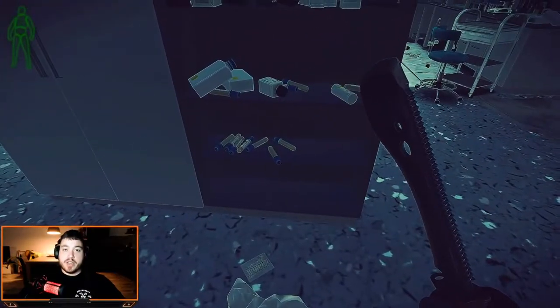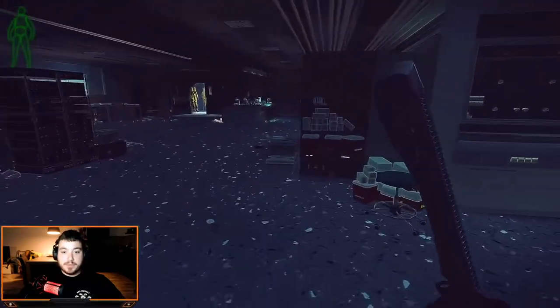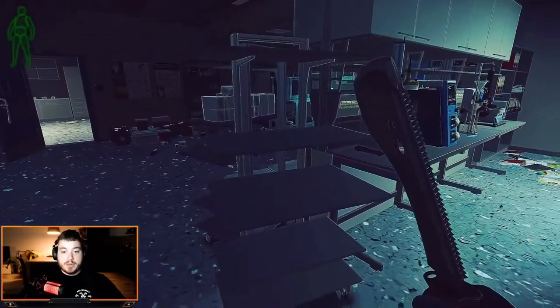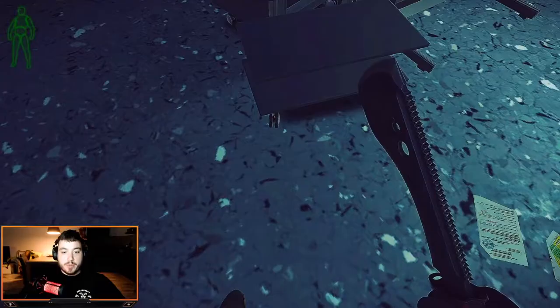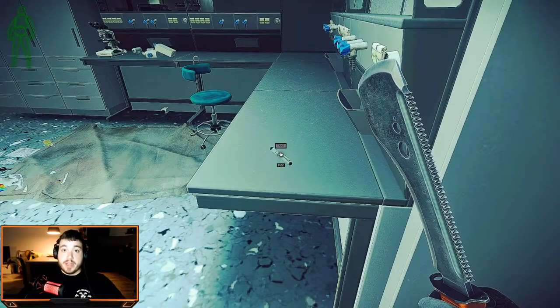Moving down here, we've got the shelves with medical spawns on the first shelf and on the bottom shelf with stims. Going to this side of the room, on this little rack here we've got multiple stim spawns across all levels and on the floor — straight up on the floor over there. I've also had defibrillators spawning in here along with other medical supplies.